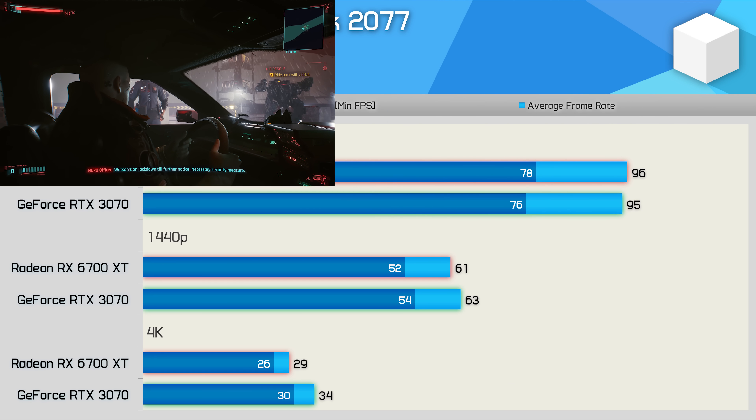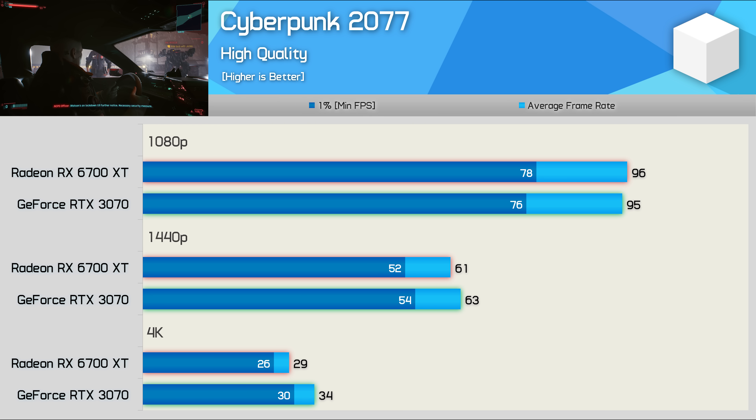Frame rates are also very competitive in Cyberpunk 2077. The RTX 3070 and 6700 XT delivered virtually identical performance at 1080p and 1440p, though the GeForce GPU did run away with it at 4K, boosting performance by 17%. As was the case with Microsoft Flight Simulator 2020, performance at 4K was not playable.